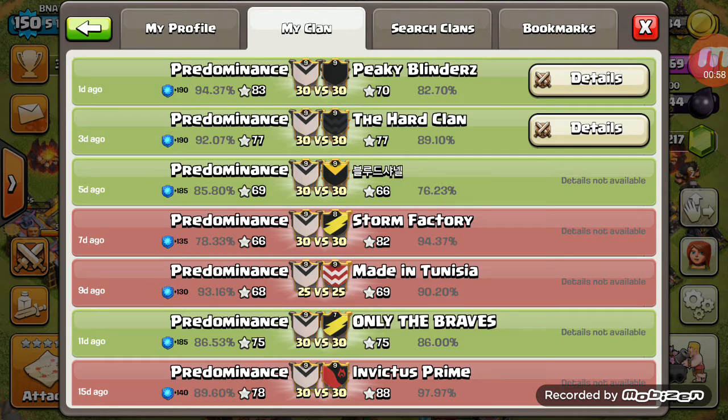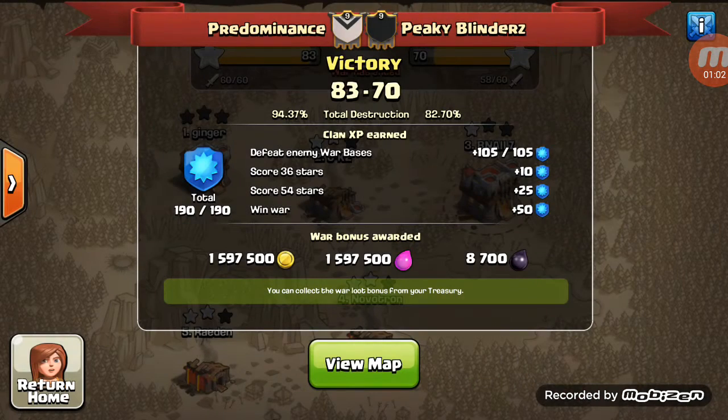So let's go ahead and check out our war log - this was against Peaky Blinders. It was tight for a little bit and then we went ahead and put on the beat down and put this one away. We still had some town hall nine issues, but there was definitely a dramatic improvement. This is the first war where we sent some guys over from Storm Factory for some help, and that help showed a dramatic improvement in our war with people going over war calls and everything like that.